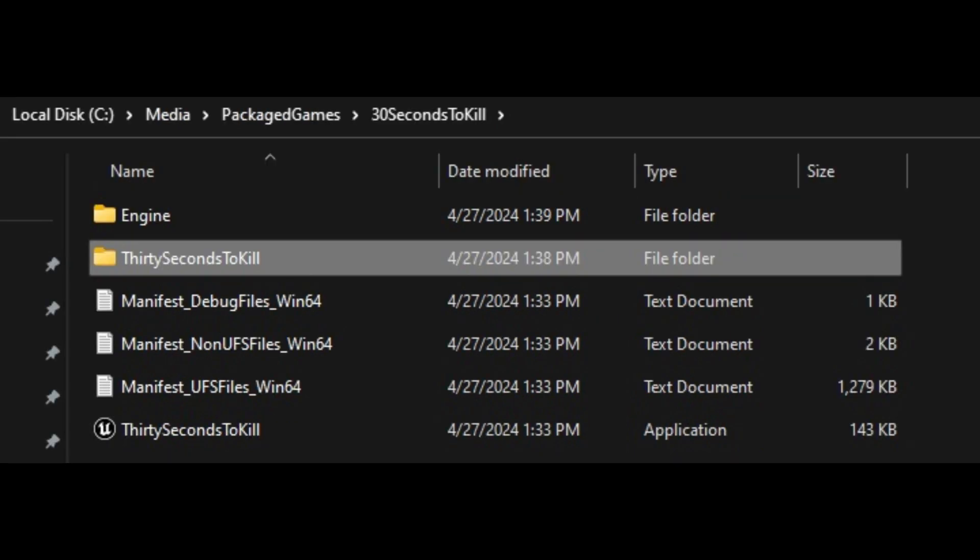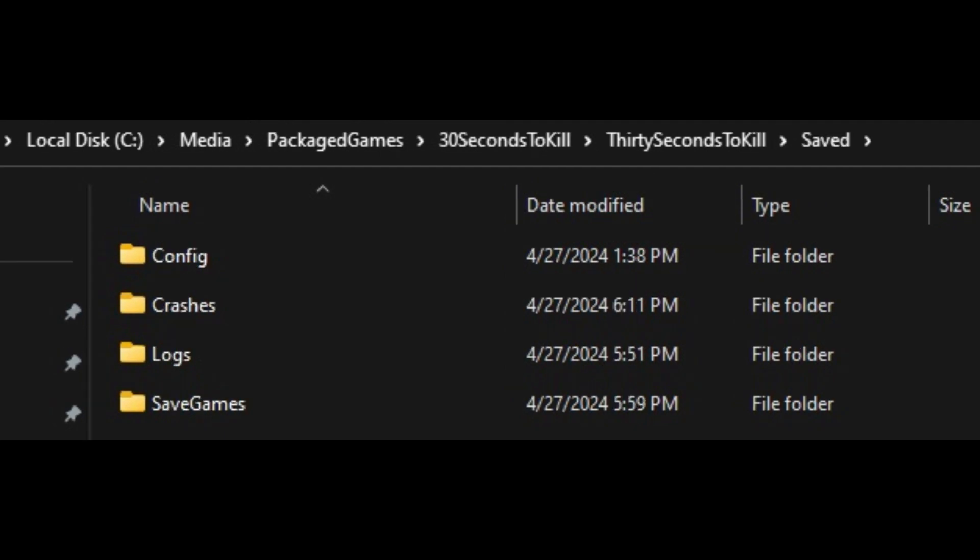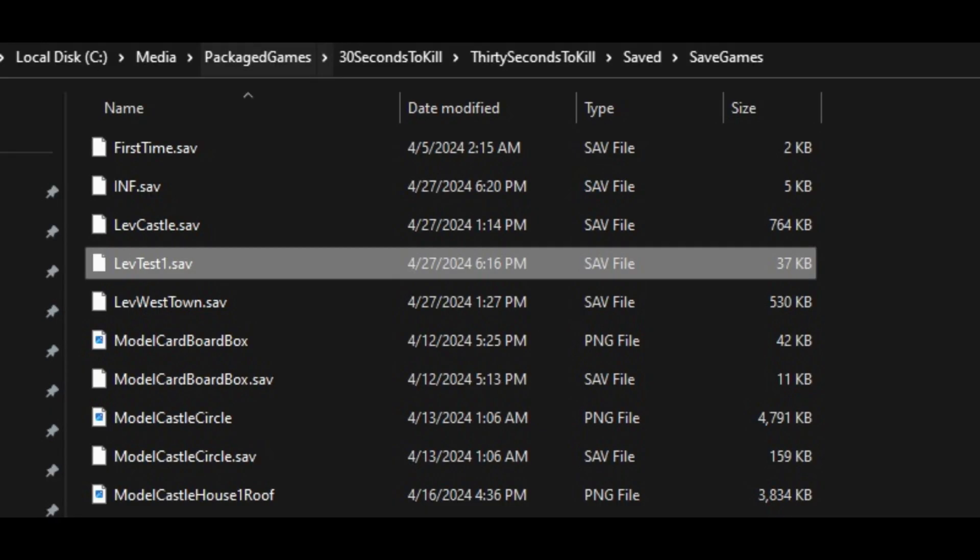To get to the actual level files, go into '30 Seconds to Kill' > Save Games > Saved folder > Save Games. In here you can find all files related to your levels and also your models. Make sure when sharing your level you share the .save file for your level, all model files needed, and the sound files. Pack all that up into a zip and you're ready to go.